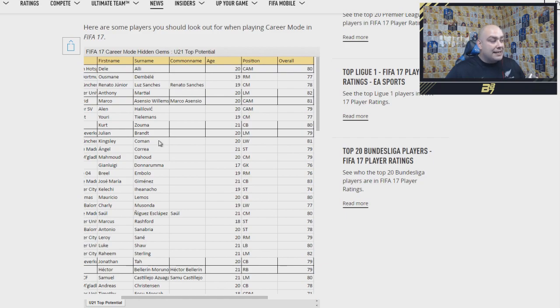We have Kingsley Coman at 81 rated left winger. We have Correa at 79 rated striker. We have Dahoud as well — Liverpool were heavily interested in him but he hasn't signed, and he has a rating of 79. We've got Mbappe who's going to be that cheap right mid — he's not a striker, he's changed position, which is very interesting. We also have Donnarumma — the new goalkeeper for AC Milan.